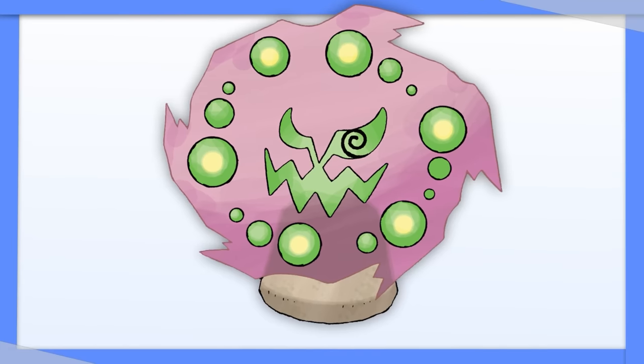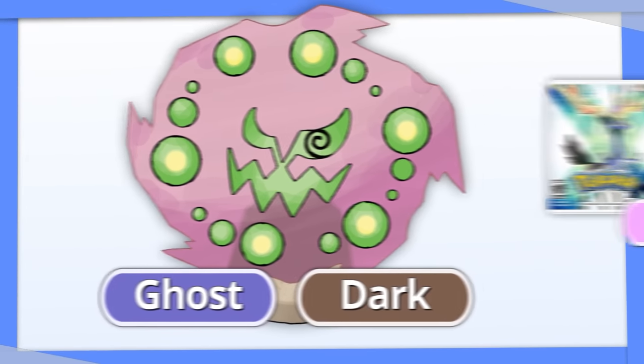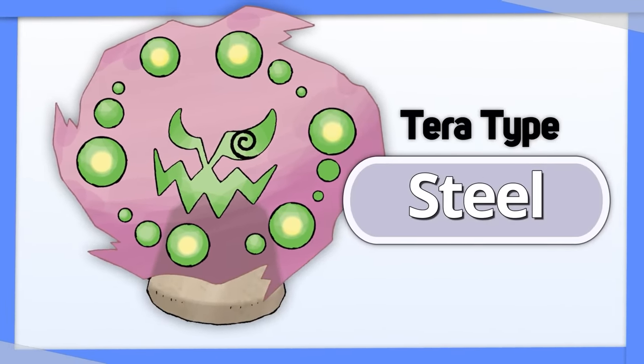Spiritomb had one of the best type combinations until Fairy was introduced. Give it Tera Steel and get your revenge.